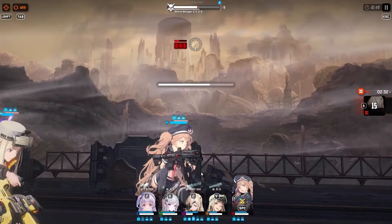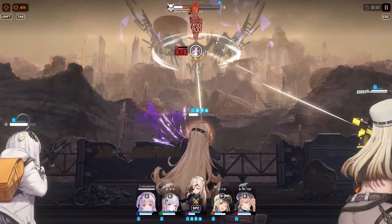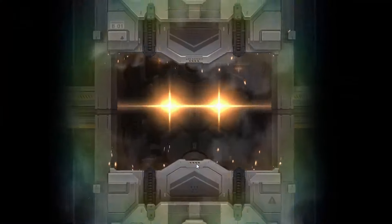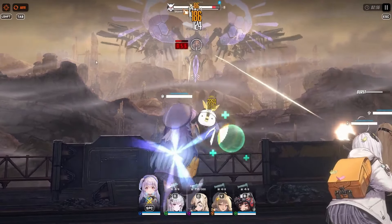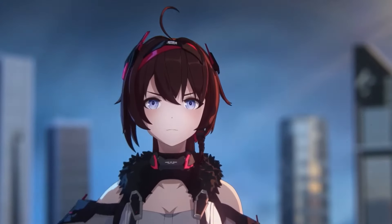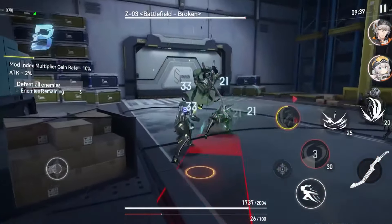Goddess of Victory: Nikke is a thrilling mobile game that combines shooter and gacha RPG genres to create an exciting experience where players can assemble teams of powerful synthetic beings called Nikkes and fight their way through waves of enemies. The game's progression follows typical gacha RPG mechanics, with each Nikke possessing her own rarity and abilities. However, the highest rarity SSR has the lowest chance of appearing in a random pool. Nikke's unique gameplay, diverse weaponry, and captivating storyline make it a standout game in the mobile gaming world.